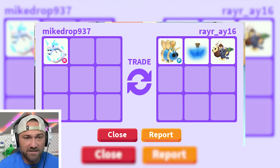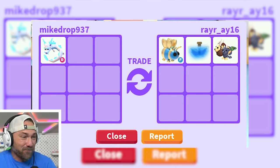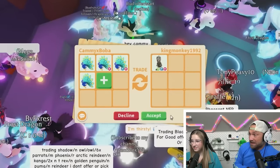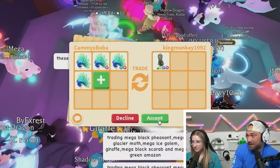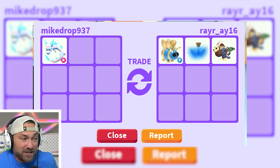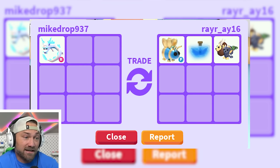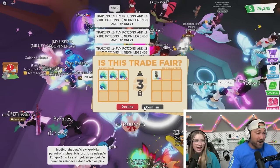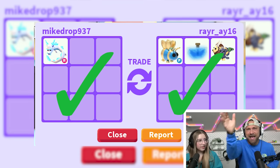My frost fury lands on normal — lucky me. I put it up for trade and someone offers a queen bee and a fly potion. Their offer comes in: queen bee, chimera, and fly potion. I decided to accept it. I got the chimera, which actually looks cooler. It's a good start! The trade goes through — check mark. Nice job.